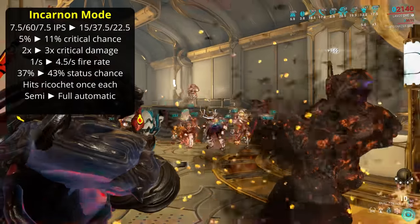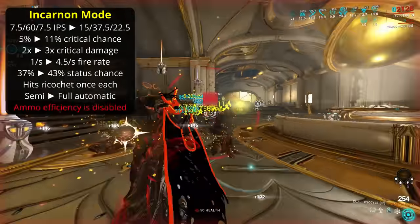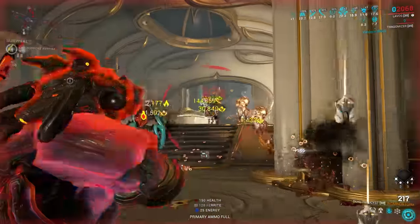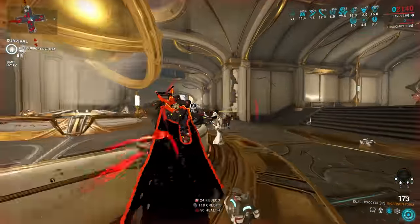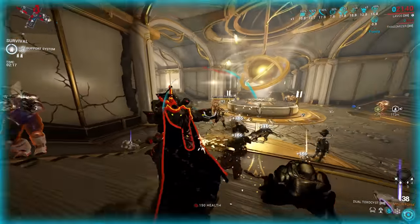As a slight downside, the Dual Toxicist Incarnan Mode, like all Incarnan Guns, gets no benefit from ammo efficiency, so you don't get a completely endless weapon. Still, that's going from a 1 shot per second weapon with means to get 2.5 per second, to a weapon that can hit 11.25 shots per second before even being modded.